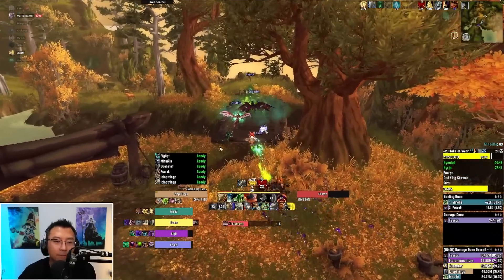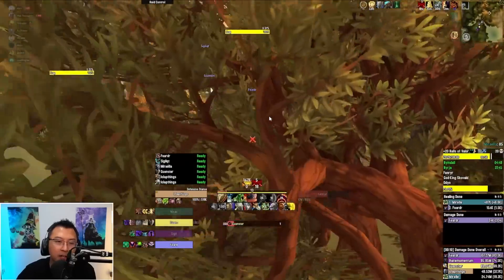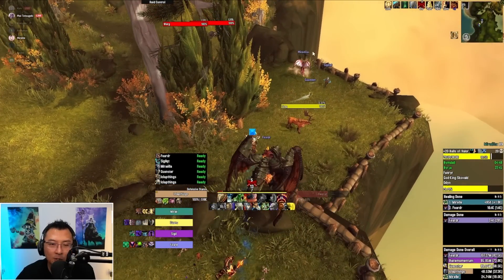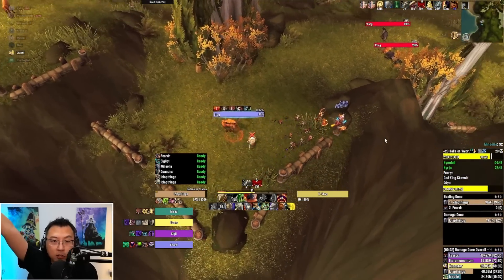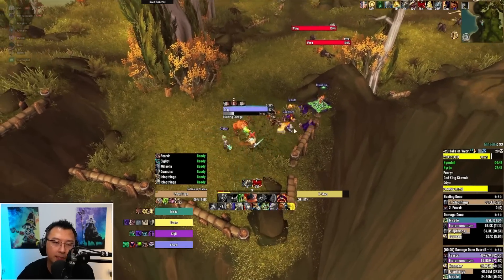Just to recap where this spot is: after you kill the first phase of Fenrir, you basically head across the bridge and you will see my party members all beelining for this little statue over here — exactly this one where my mouse cursor is — that's where they should be standing. You can see they're all mounting onto that stand. As a tank, you can simply run out, attack the wolves, and do this little trick.